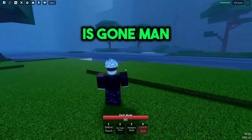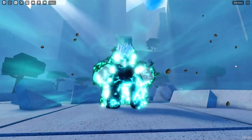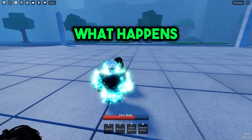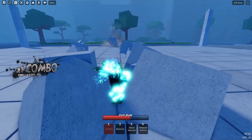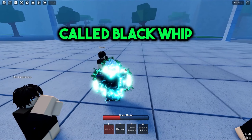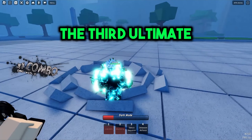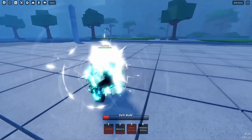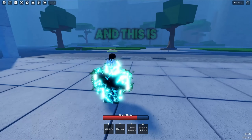Now here's the awakening for Deku. The first ultimate move is called One Million Percent — it will instantly defeat the other player. The second ultimate is called Black Whip. The third ultimate is called Detroit Sequence. The fourth ultimate for Deku is called Delaware Air Force, and you just instantly defeat the other player.